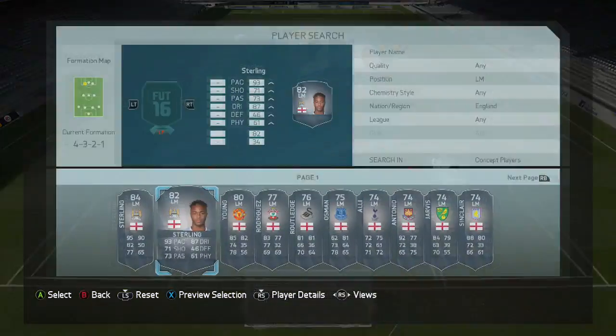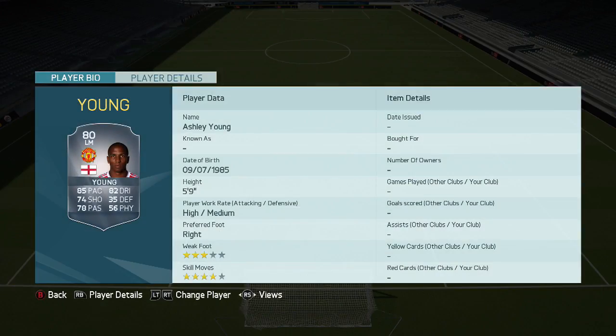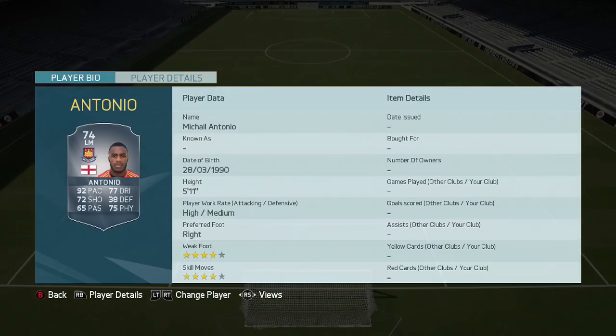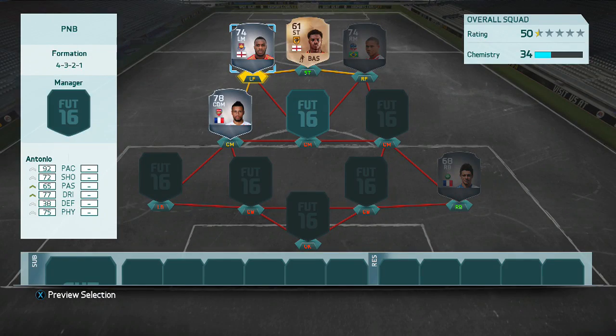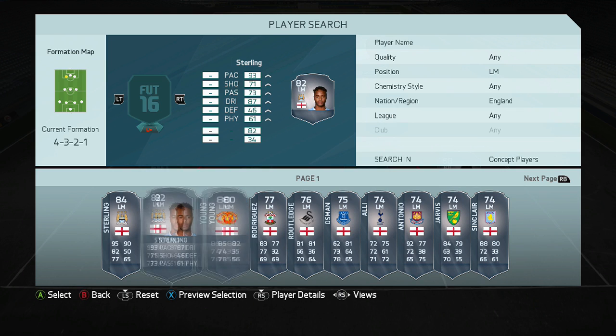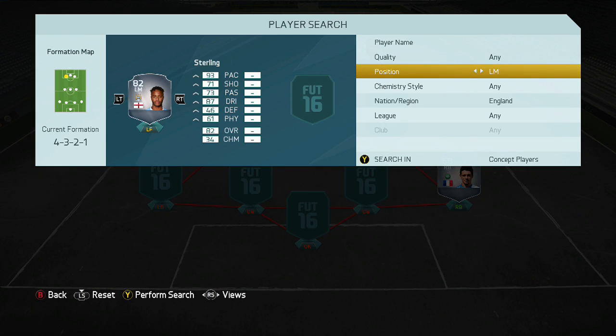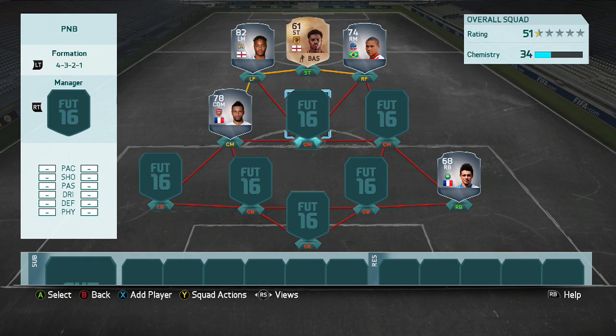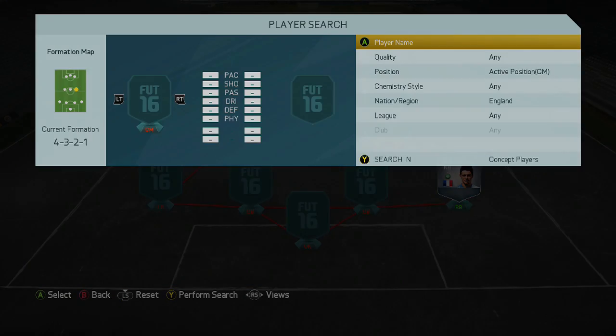Sterling is right-footed, Jay Rodriguez is right-footed, Ashley Young is right-footed. I'd prefer a left-footed player in this position, but if I can't get one, it's not too bad — I could always switch wings. Antonio would be a great player too. Right now you guys probably saw my coin total — I don't have a lot of coins, so I'm not sure I can afford this team. Sterling probably goes for 15-30K and Rodriguez at least 10K, so a little worried.